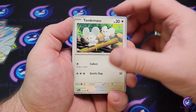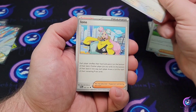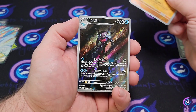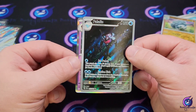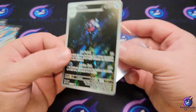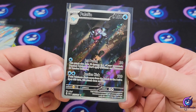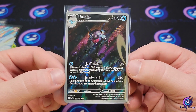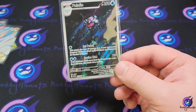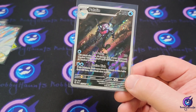We got the Wooper, Tandem Mouse, Manky, Flittle, Atticus, Mousehold, Iono — got a Donfan reverse — and we got the Palafin illustration rare! Sorry, I just got done opening Japanese cards. Now I see people are calling this the Batman card — you can't call this the Batman card because Noivern is the Batman card.